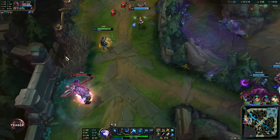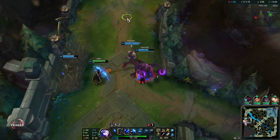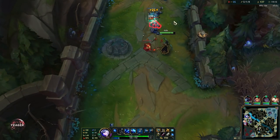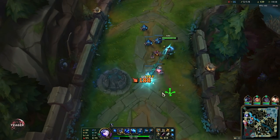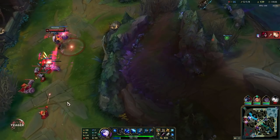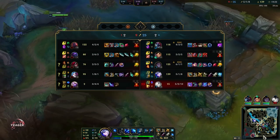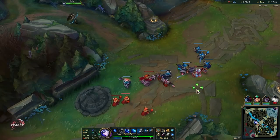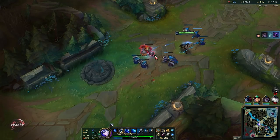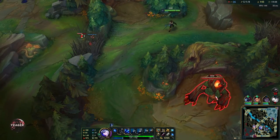We have to get something now — the bot lane super minion wave is going to constantly push toward their base, so the enemy champions will have permanent CS and XP there, meaning we've lost an entire lane. The dragon is also up, and Silas' ultimate is down. Jax went one versus two for some reason so he's just donating that kill — we'll take it. The dragon is up so we take that, and the red buff is also up so let's take that one as well.